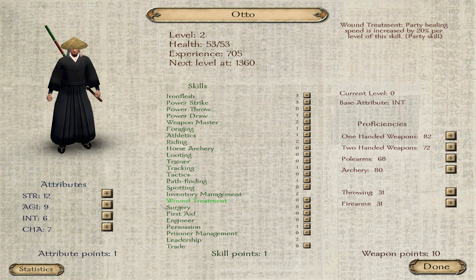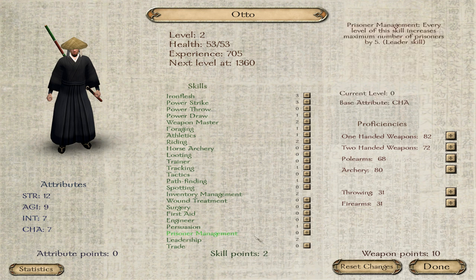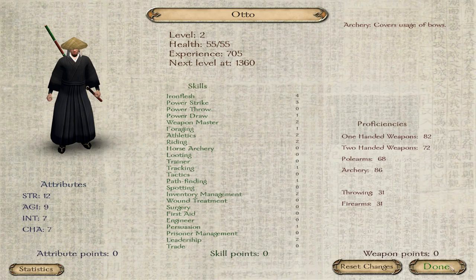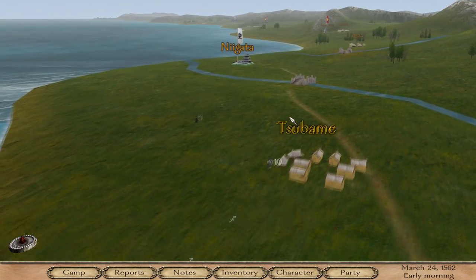And we leveled up! Excellent. We will not be going into the charisma tree just yet — we will go into intelligence first so that we get a few more skill points to play around with. Iron flash — a flash of iron. Athletics, yeah, athletics will be good. I believe it will be very nice to be able to run slightly faster on the battlefield.